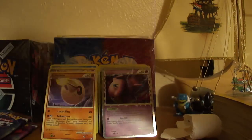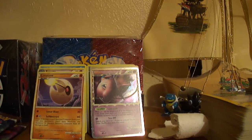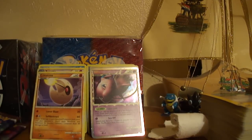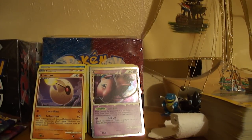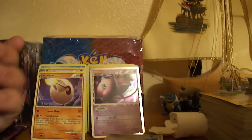So next one, opening it now. I'm going to try and do this as quick as I can, try not to waste your time. So the promo card and the coin, which looks pretty awesome. The awesome Steelix coin — both very reflective, shiny parts. Very nice Porygon2 holo card.